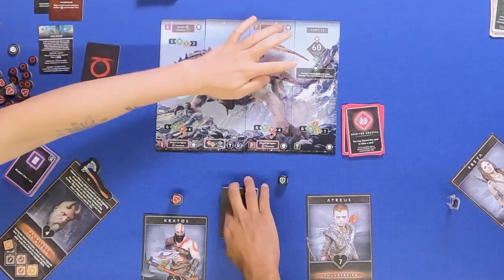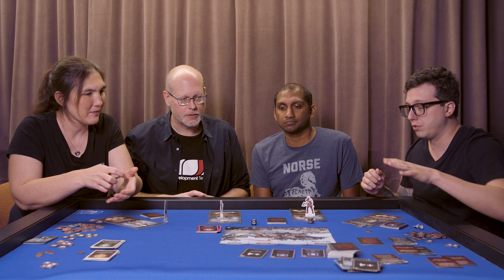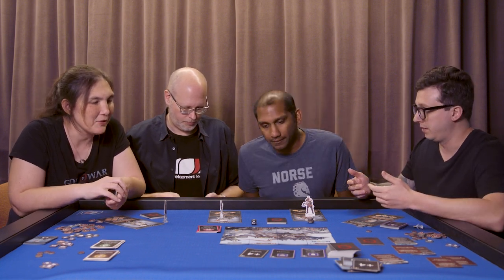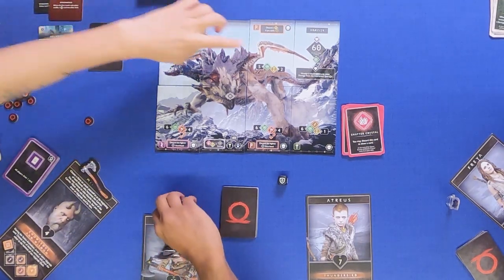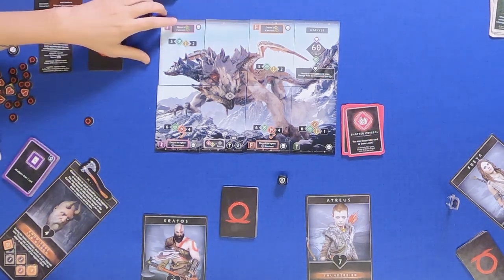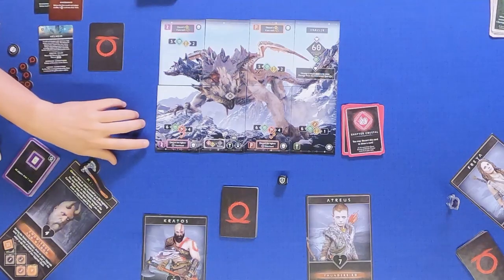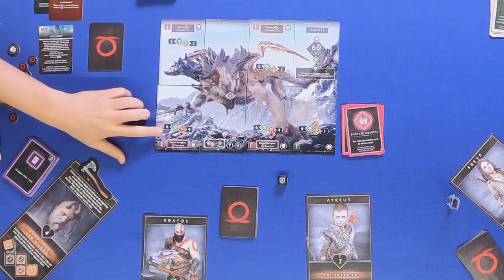He has 60 life. We want to get Shadow Crystals and try to hit the dragon's head. Shadow Crystals, just like any other card, go to the top of your deck, so if you've got one, you know for sure you're going to have it next turn. The dragon's really strong — for example, here he deals only two damage, but they all have some effect attached to the attack.